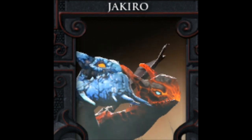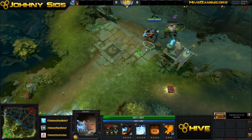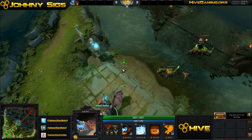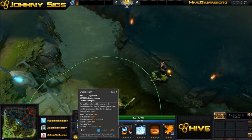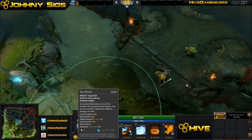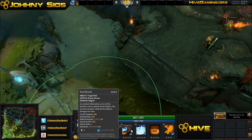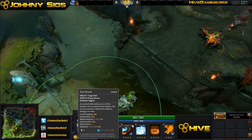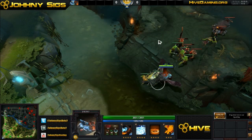This isn't going to be a full guide, it's just going to be a partial guide. Going into game, Jakiro's Q ability is Dual Breath, which allows him to do damage over time as well as initial damage and a movement slow, and then just initial damage.